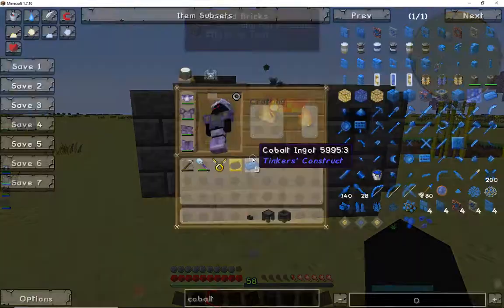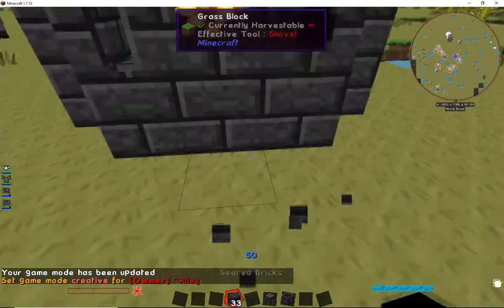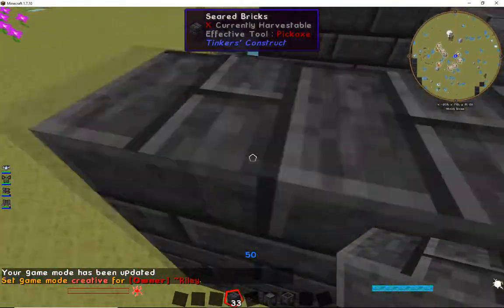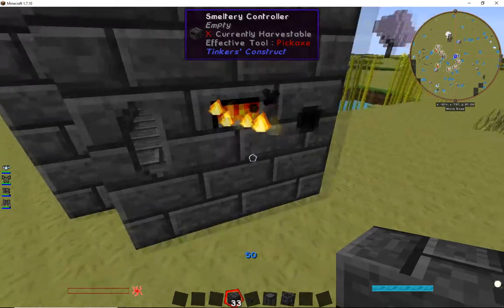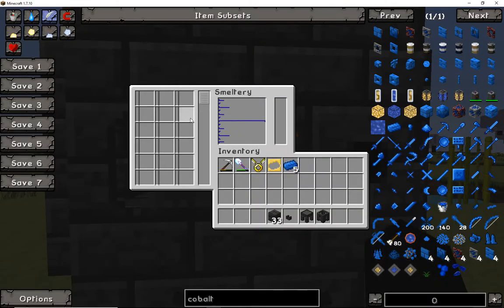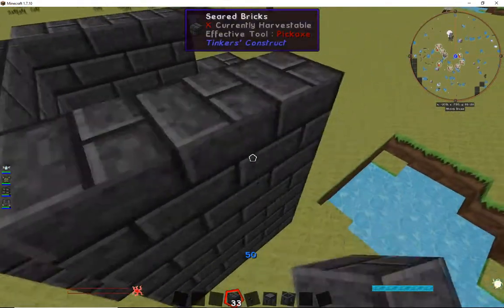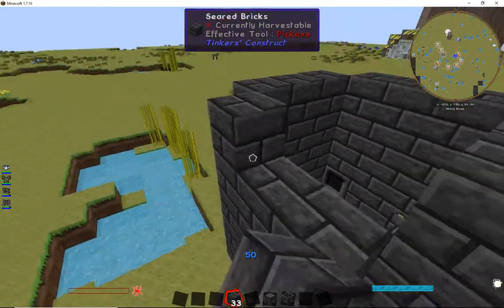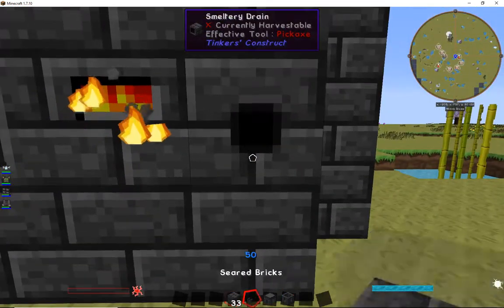Once you have that done, go ahead and build it as high as you would like. I recommend always going at least one block above your smeltery. The reason for this is when you click in there you'll see that your space for how much you can smelt differs based on size — the higher you go, the more space you have, the more resources you can smelt or melt down, and the more you can hold to make more at once.